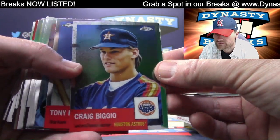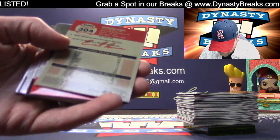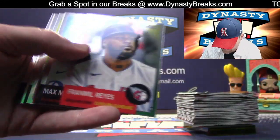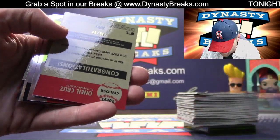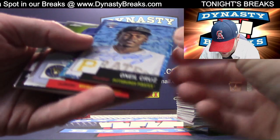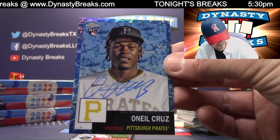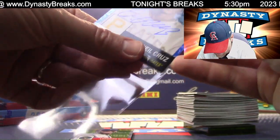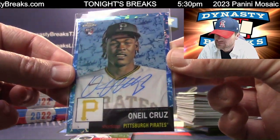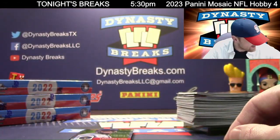Craig Biggio with the mullet — a young Craig B. Emmanuel Rivera, Royals. I just like this product a lot. Numbered auto — O'Neal Cruz. Nobody wanted the Pirates. There's your rookie auto to $99. One of our last teams to sell — Phil B. Phil always gets something. $39 of $99.